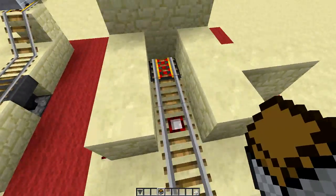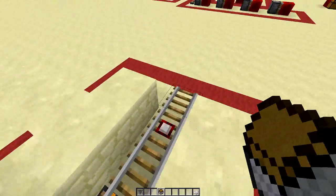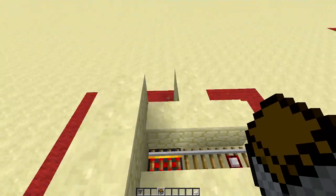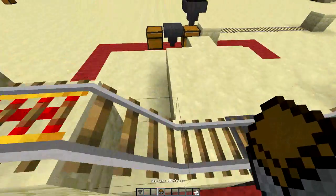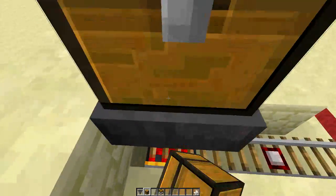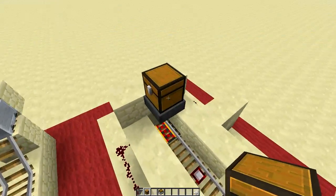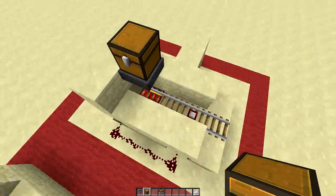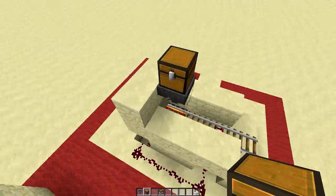That's one of the uses for this. If you imagine both sides set up the same way, you can actually send stuff automatically back and forth. You can have a hopper here and a chest up here, load stuff into that chest, and it'll automatically grab and bring the stuff over to the other side — doing that 24/7. That's just something cool to think about.